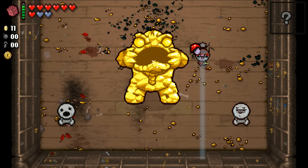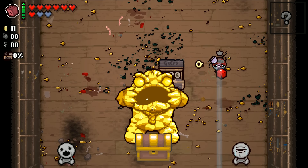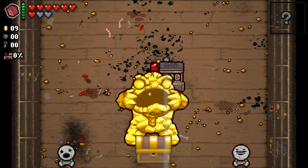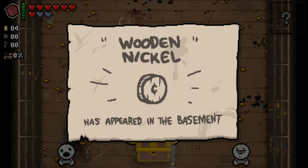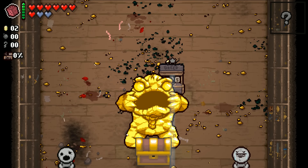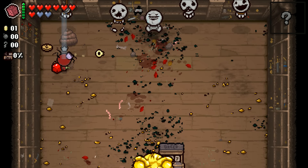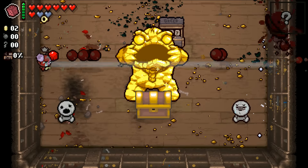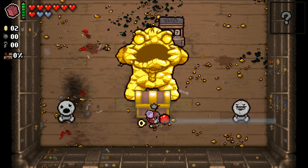We unlocked something — the little chest. We unlocked the little chest. I'm gonna donate everything I can, there's no reason not to. Wooden nickel. Really wish I got the dollar or something — I didn't even think about stopping spending money. But oh well. That was a crazy synergy.